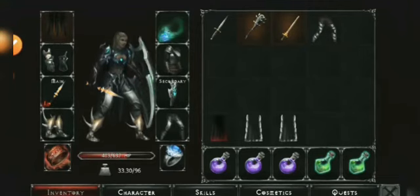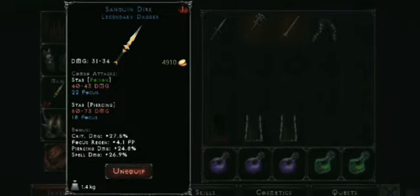When you've followed all these tips, your character should look similar to mine. This is my second character — it's an experimental character. Don't forget to buy the Sanguine Dark in Kamingrad later on — it has 37% critical damage and 26% spell damage.